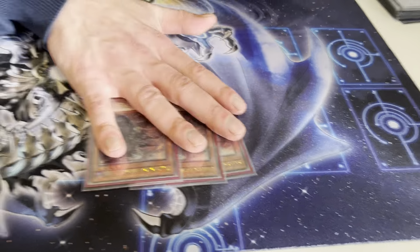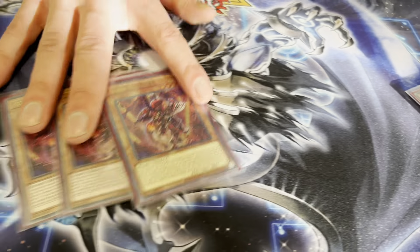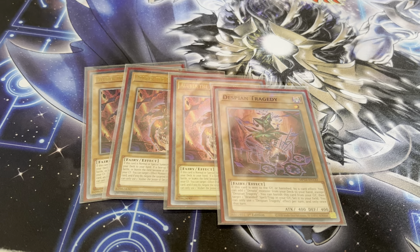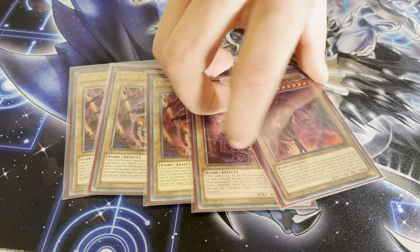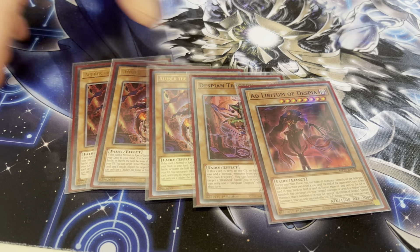So I played three Fallen of Albas — at this point I think that's pretty standard. For the Despias, I played three Aluber; it's your best normal summon. Then I played one Tragedy — that's standard as well. And one Adlibitum — that's not really standard. I don't play Gimmick Puppet in the main deck, so I played Adlibitum instead. It's a really good end board piece; it makes your board really hard to crack. Phenomenal card.